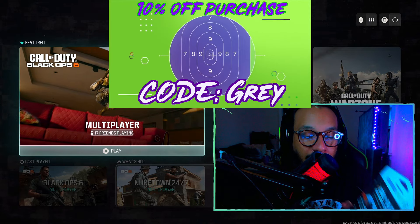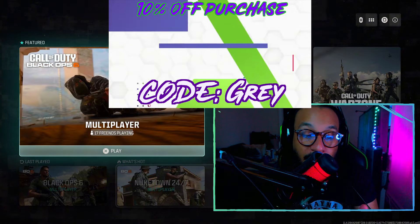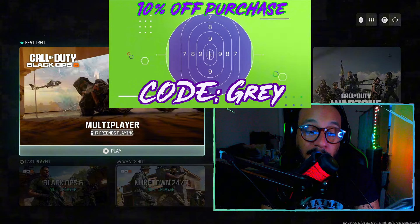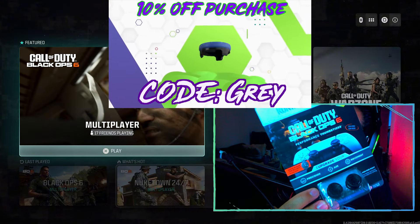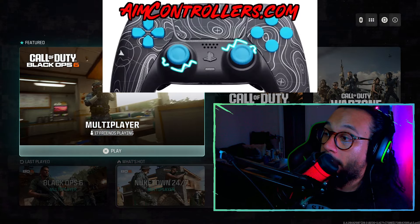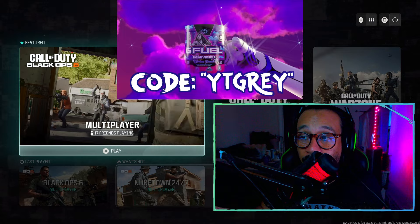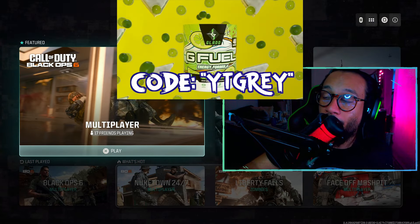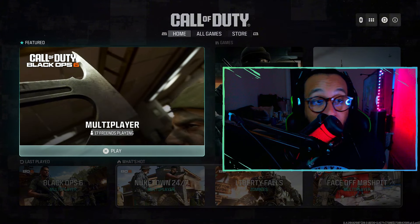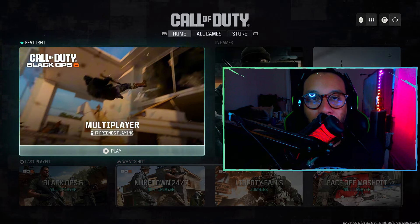The Control Freaks thumbsticks are pretty good — they remind me of the Infernos, my personal favorite performance sticks. One is a high-rise for your right stick, one is a mid-rise for your left stick. Great texture and design. Use code GRAY at checkout for a discount. You can also use code GRAY at Aim Controllers and code YTGRAY at G Fuel — links in the description. Thanks for watching, stick around for more content. My name is Gray, peace.